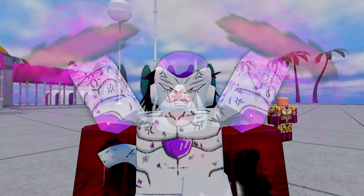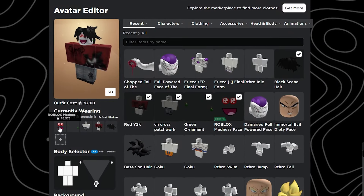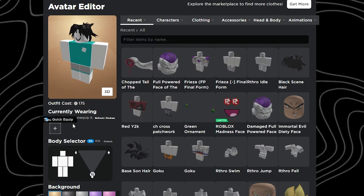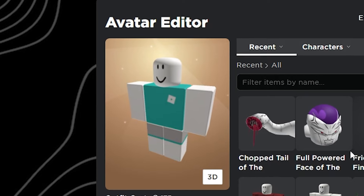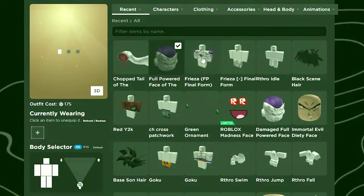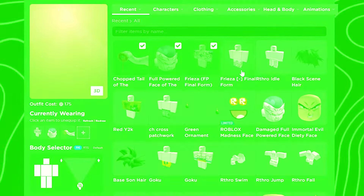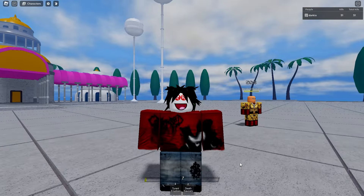Let's change our outfit to Frieza and start trolling people in public servers. Taking everything off — shirt, hair — and putting on the Frieza head, Frieza shirt, Frieza tail, and Frieza pants. Boom, that's the finished result. Let's reset.